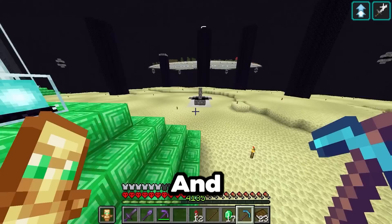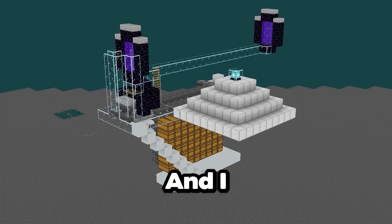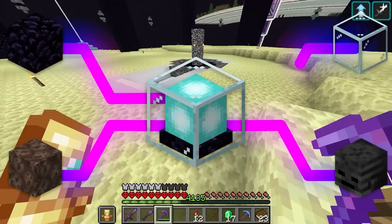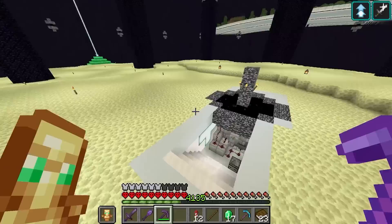And for nether stars, I have kind of a crappy wither killer that traps the withers under the portal here and suffocates them to death. And I have a wither skeleton farm that gets me infinite wither skeleton skulls. So basically, we just need a way to seamlessly connect all these farms to make the ultimate factory.